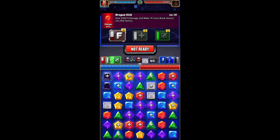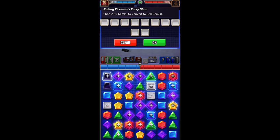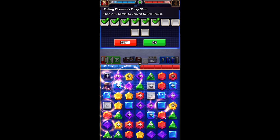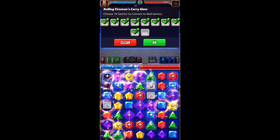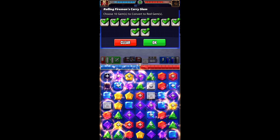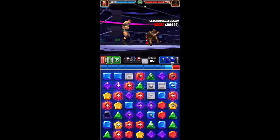What I want to do is try to charge up the reds without breaking any cross breaks. I only need to make two matches of three because I'm using X-Pac. I want to try to get a bunch of reds on the board, because if we're gonna turn cross breaks into red gems and we're doing more red gem damage and more cross break gem damage, then I want to hit as many of those as possible. Your girl got lucky!